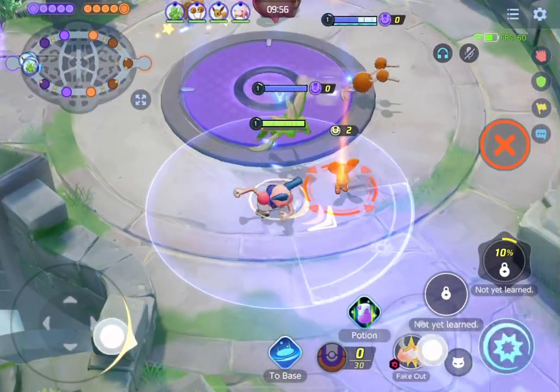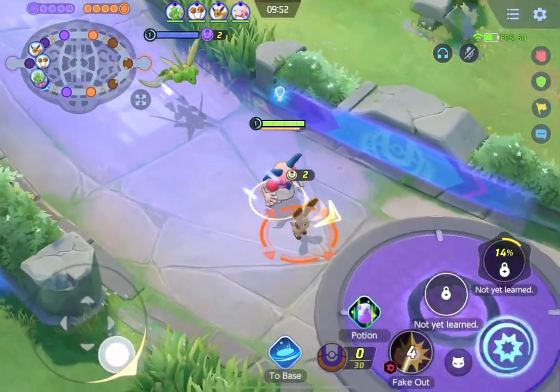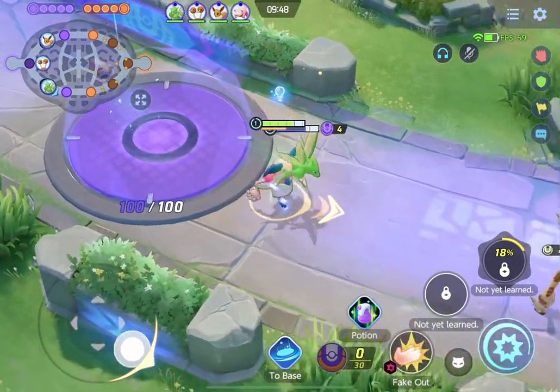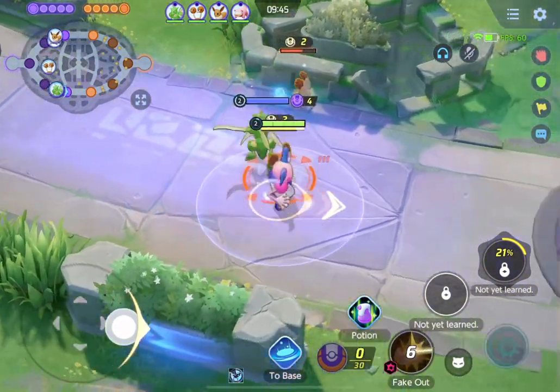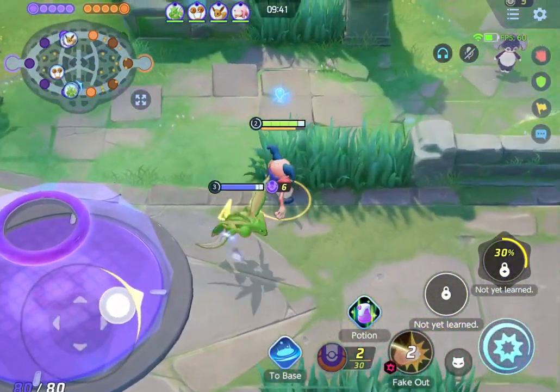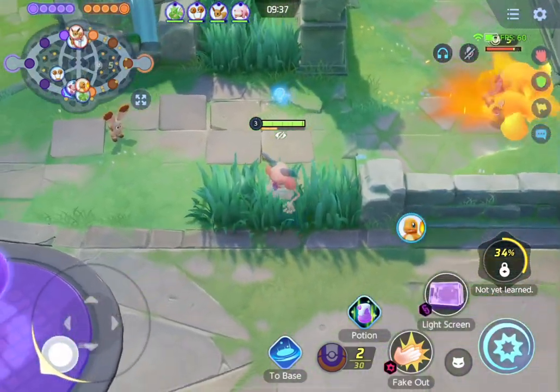EXP share is a great item in solo queue now because they actually recently changed it. Now if you get farm near an ally Pokemon, they get all the EXP. So you can see this guy is already level 3 even though I shared EXP with him - even though I'm getting the last hit, he's getting all the EXP. So again, EXP share is one of the best items right now.